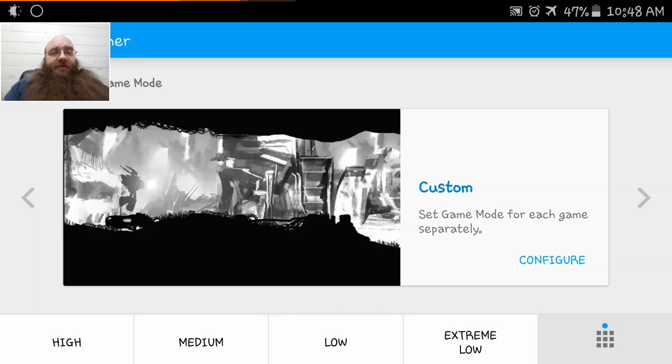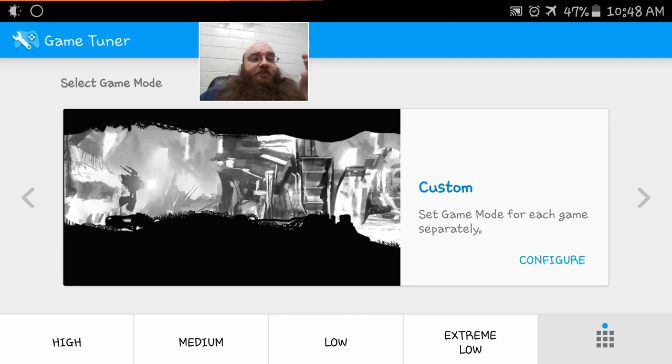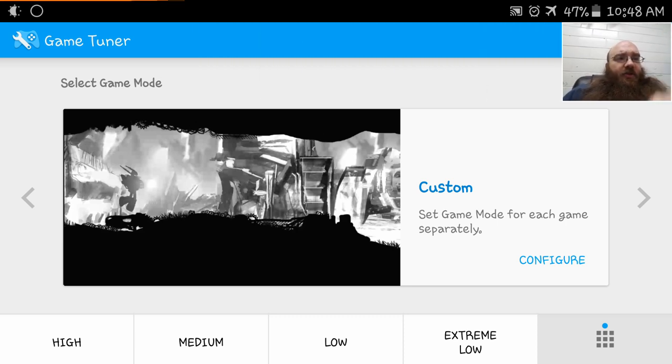Hello everybody, this is Cryptic Nexus, also known as Anthony, and today I've got an interesting video for you. I'm currently recording this with my Note 5, and I'm going to be showing off the new Samsung software called Game Tuner. What this software does is allows you to change the quality of your game.